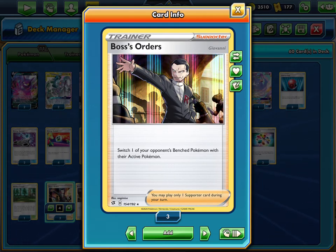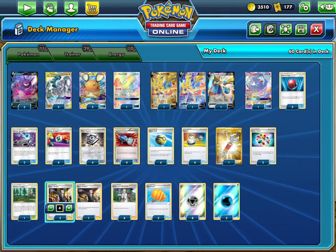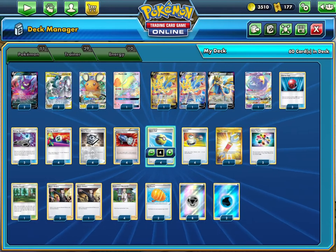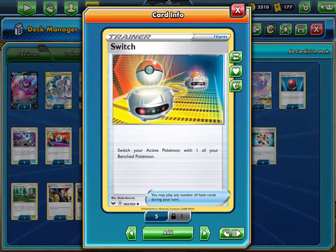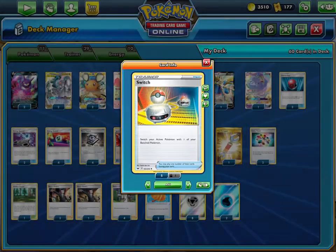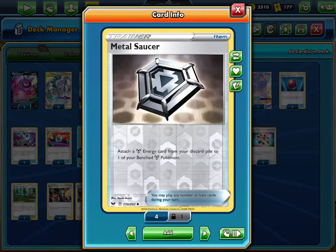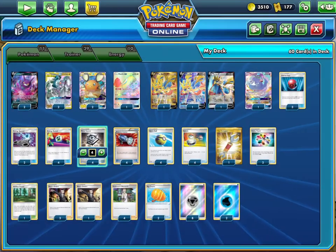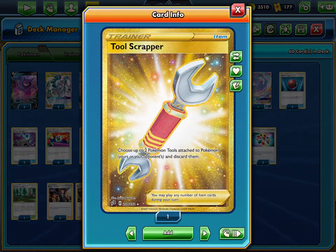Quick Ball is awesome — you can search for Dedenne, Crobat, or get metal energy in the discard, and grab basically anything in your deck since all your Pokémon are basic. Switch is really important so you can get Zacian off the active to the bench, because Metal Saucer can only attach to a benched Pokémon — it does say attach a metal energy card from your discard to one of your benched Pokémon.